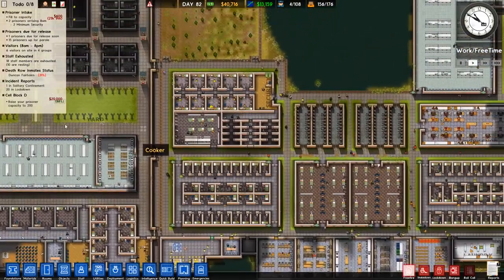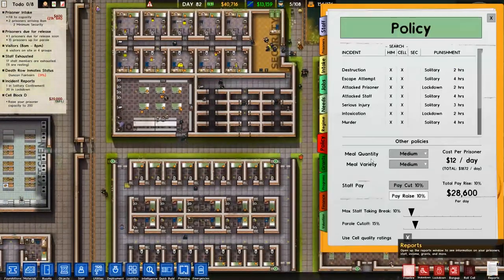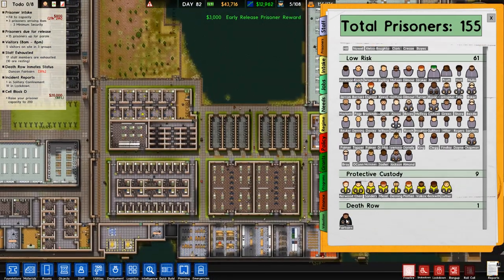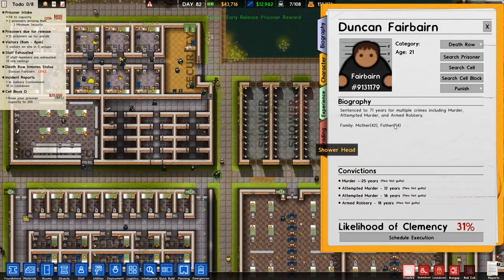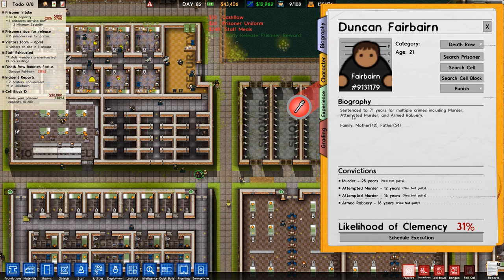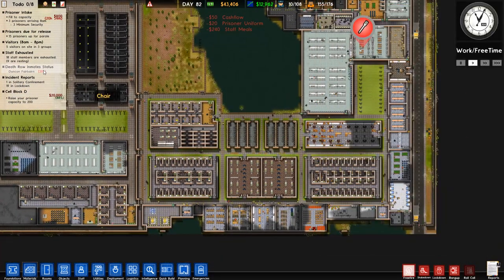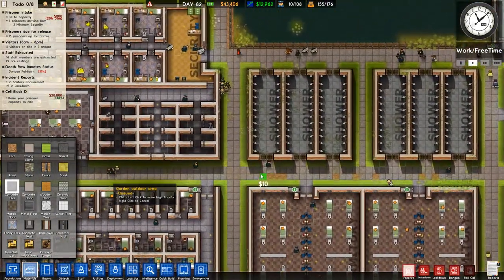However, there is another prisoner - Duncan Fairbain - who is around somewhere. We should probably figure out just exactly where. They are on death row, on their way. 71 years for multiple crimes including murder, attempted murder and armed robbery - tough. They have a 31% chance of having their sentence reduced, so we'll just have to see how that one goes.